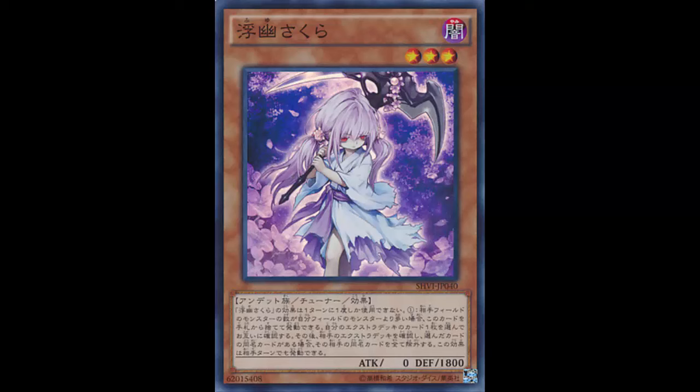Today we are looking at Drifting Ghost and Winter Blossom — assuming you know, a sister or distant cousin of Ghost Ogre and Snow Rabbit. Same stats, same everything, looks the same. It's a Dark Zombie Tuner Effect Monster at Level 3 — tuner, that's a plus. Zero attack but 1800 defense, not bad. The effect reads: during either player's turn, if your opponent controls one more monster than you do, you can discard this card, then reveal one card from your extra deck, then look at your opponent's extra deck.